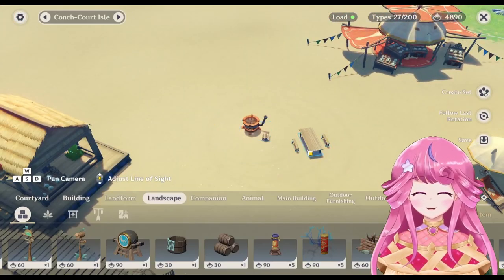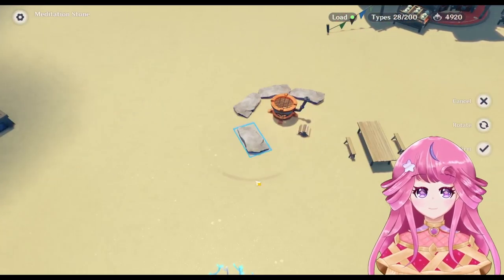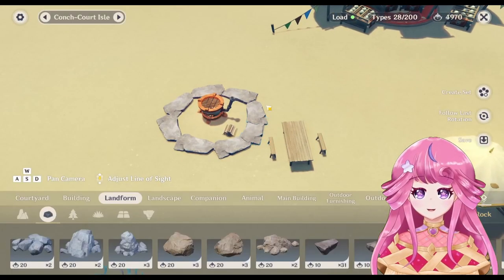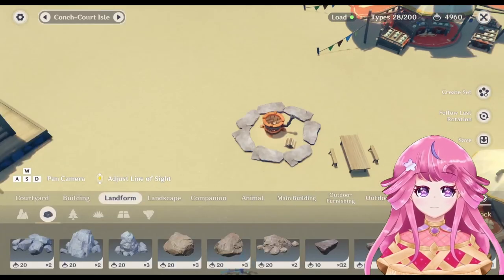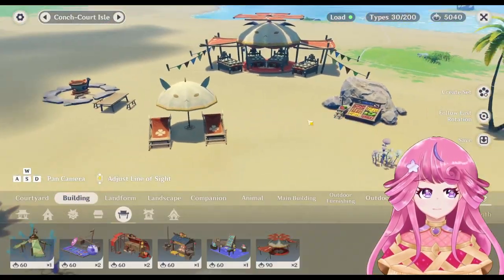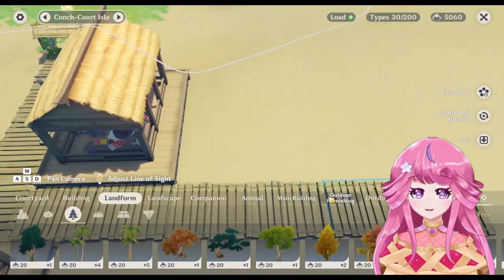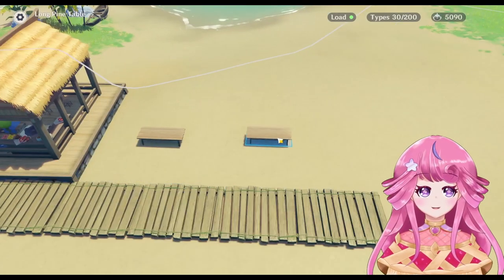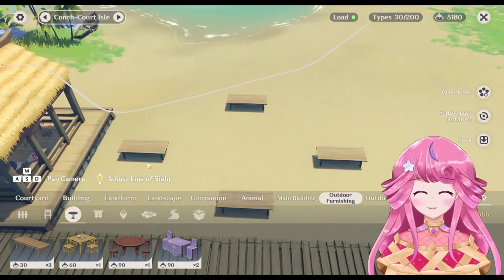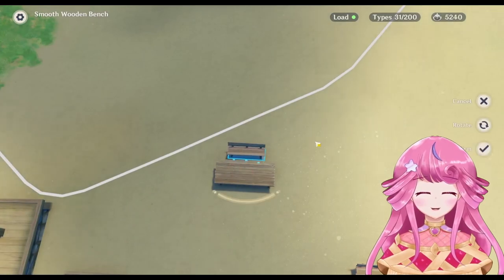She used these plants from Sumeru that have white leaves, and I think she used the white tent — the one for selling fruit. When I saw that design I felt like there is no way I can make anything that looks better than this, and I had no good new ideas for Christmas.